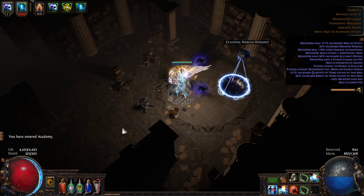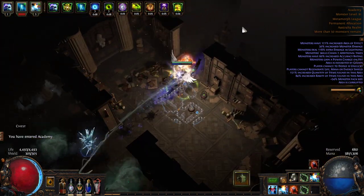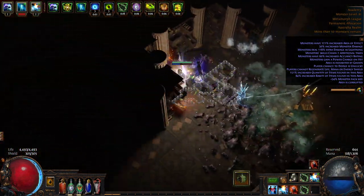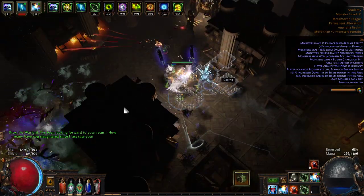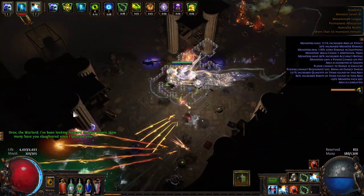So you can see here 54% increased pack size. Because I'm currently working on a conqueror in this zone, I'm trying to get my 32 watch stones at the moment, and there's no potential to re-sextant the map - but definitely use your sextants when you can, because sextants feel amazing at the moment. I'm getting taunted by Drox the Warlord, which means he's going to have a bunch of ads in here. There was a one in three chance when I ran this map that that would happen.